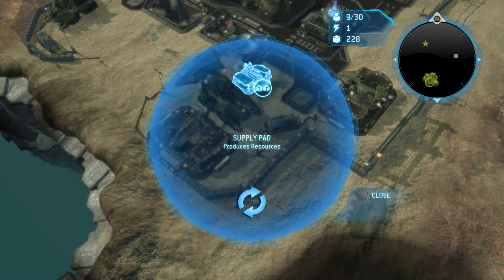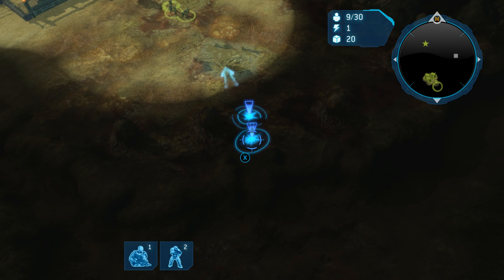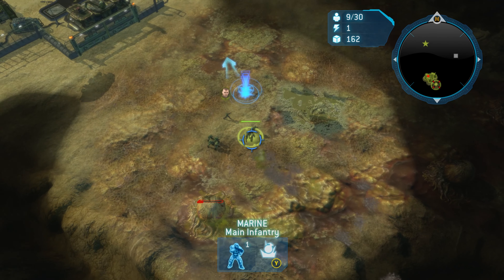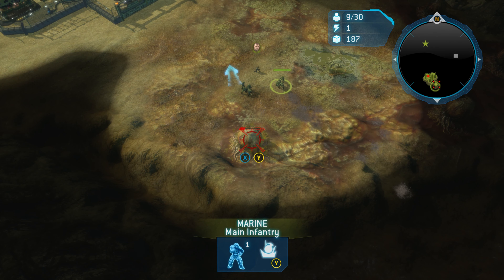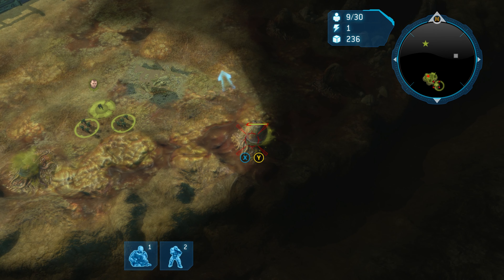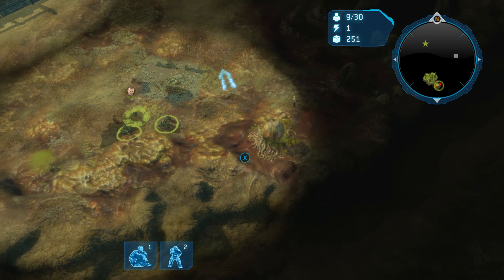Hello everyone and welcome to the ninth mission of my Halo Wars legendary walkthrough guide, 'The Flood.' This mission is fairly simple and quick, but can be challenging at times. I'm going to show you a strategy that can make this extremely easy. There are two different strategies you can employ: the hornet strategy, covered in a different video, or the tank strategy, which is the focus of this video.